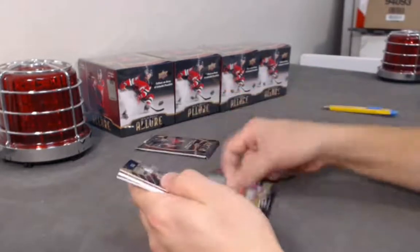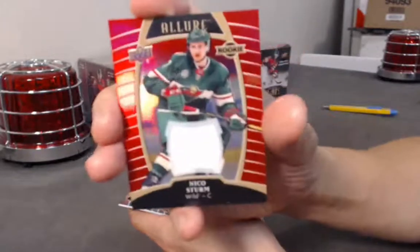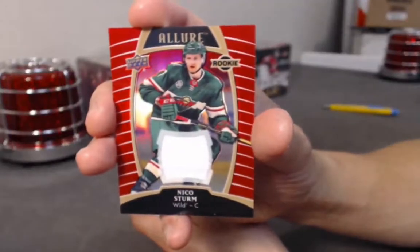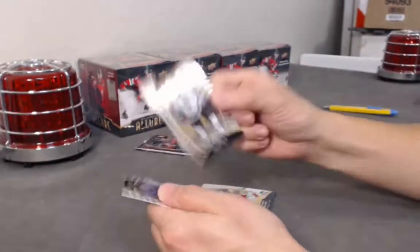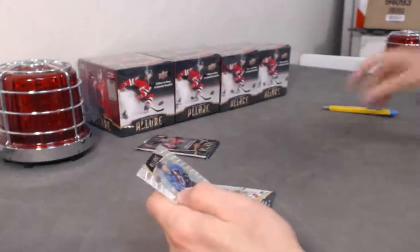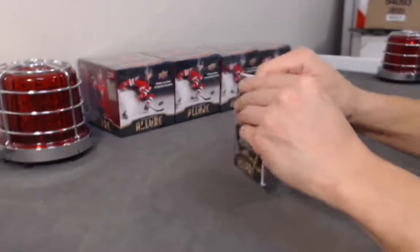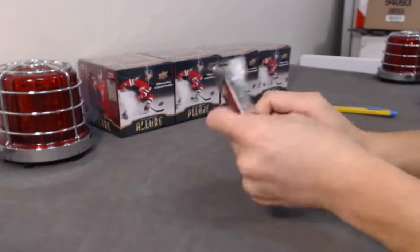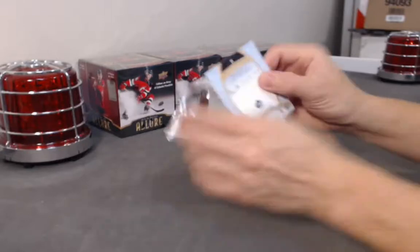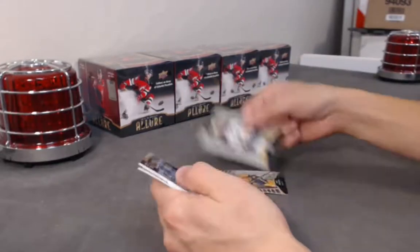We have a jersey coming. Barrett Hayton top 50 rookie jersey. Niko Sturm. Grenstrom face rookie. Face.